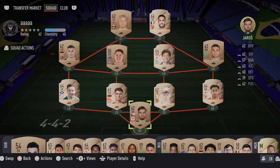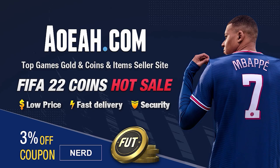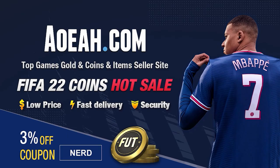Do you guys want to kickstart your Foot 22 team off with a bang? Head over right now to aoeah.com to get yourself Foot 22 coins and use the code NERD at the checkout for 3% off your order. The link will be in the top line of the description.